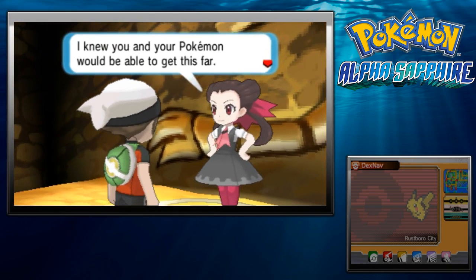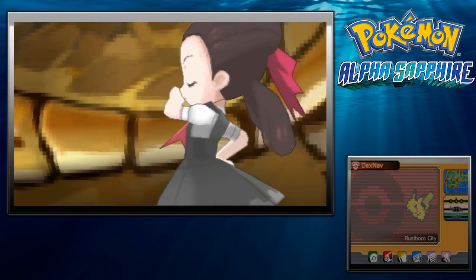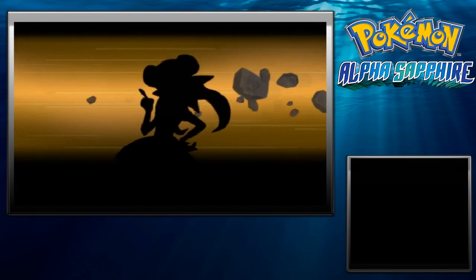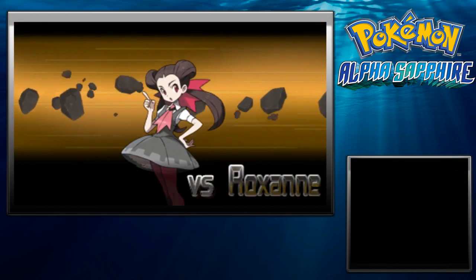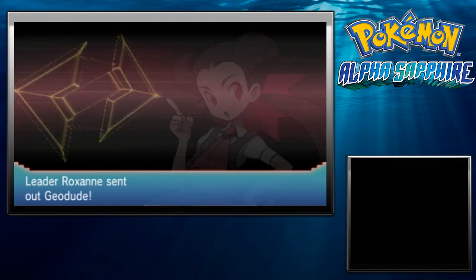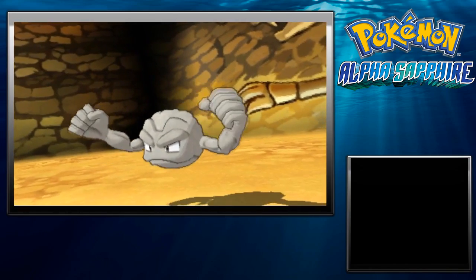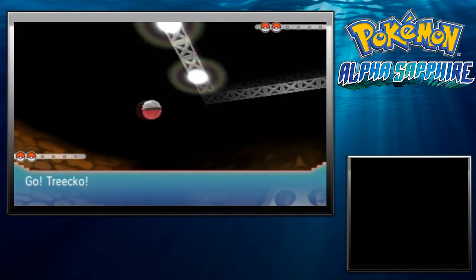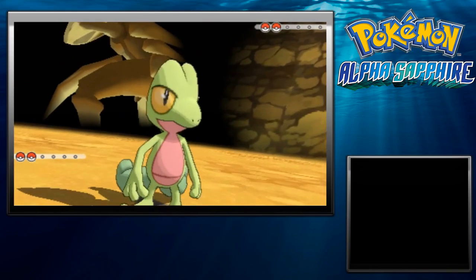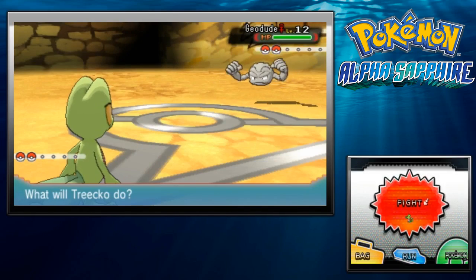Roxanne says: 'I knew you and your Pokemon would be able to get this far. Would you kindly demonstrate how you battle with your Pokemon?' Alright, so this is Roxanne! She trains Rock-type Pokemon! She'll be starting out with Geodude. Let me bring my notes up — Tackle, Defense Curl, and Rock Tomb. It's a Rock-Ground-type Pokemon with the ability Sturdy.